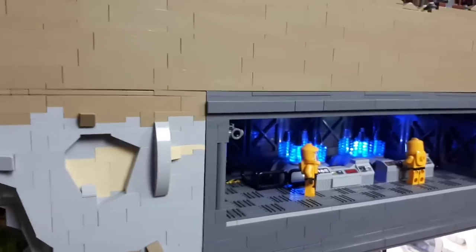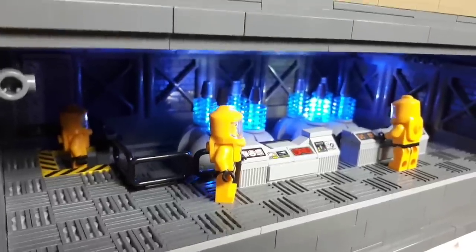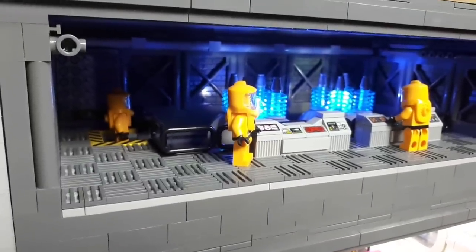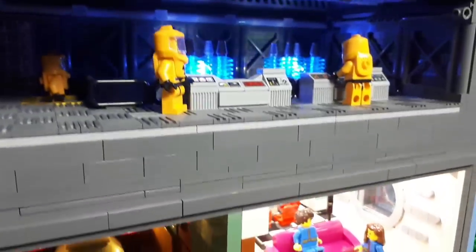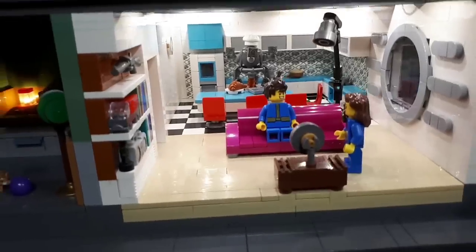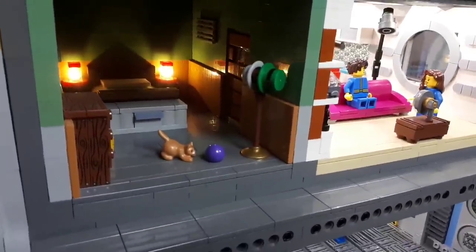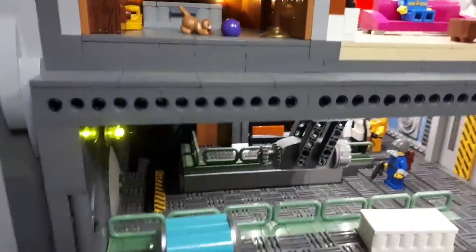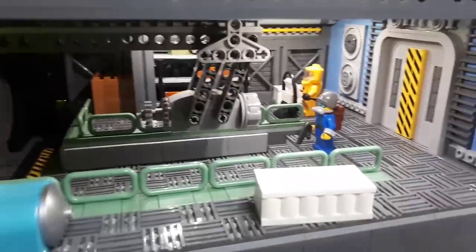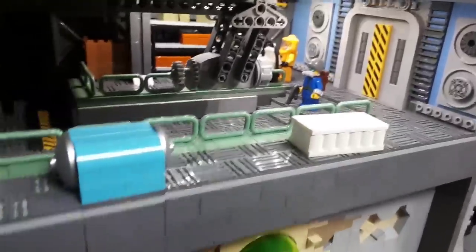Coming back to the top, we have the reactor room. I need to get a flicker effect board for those reactors to give it a sort of crackling electricity look — that's something I still need to do. There are a few hazmat men there; seems to be a bit of radiation coming down. I have my sig fig's living quarters — Mr. Handy up the back — and my little bedroom and my cat. Underneath that we have the inside of the vault entrance, another hazmat guy, and a lone wanderer sent out to his death.